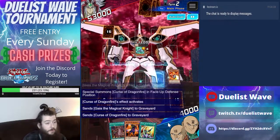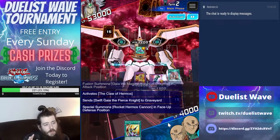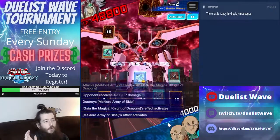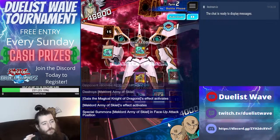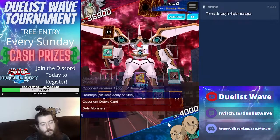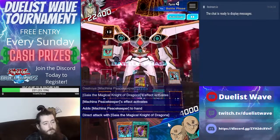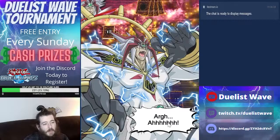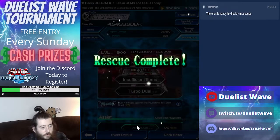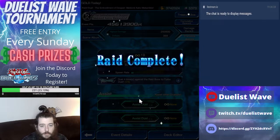So here we are at the event — I'm going to show you exactly what the deck can do. Here we can see the auto duel fusion summoning Gaia the Magical Knight, then it uses the Claw of Hermos to summon the Hermos Cannon, equipping it to Gaia the Magical Dragon Knight — giving it two attacks per battle phase while it powers itself up. 14,000 damage twice per turn; 7,800 turns into 23,000. If you enjoyed this video, hit that like button. I'm going to show you some replays now.